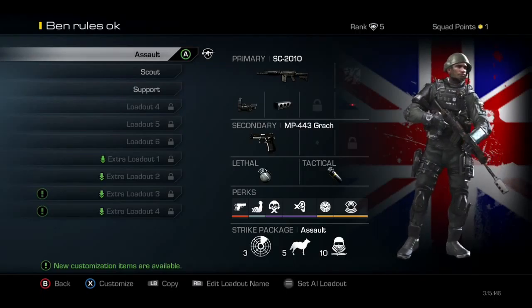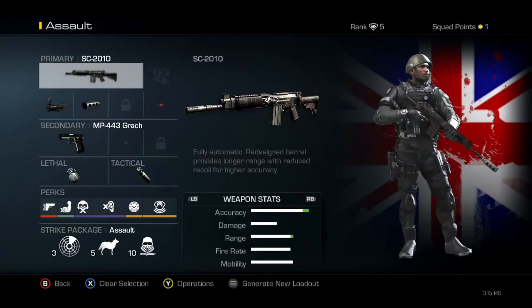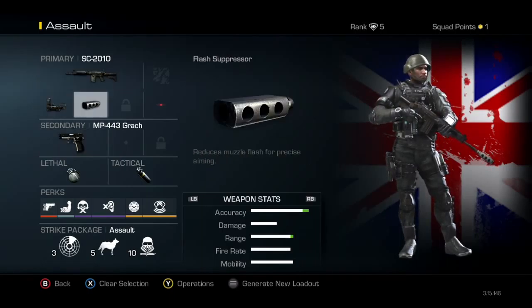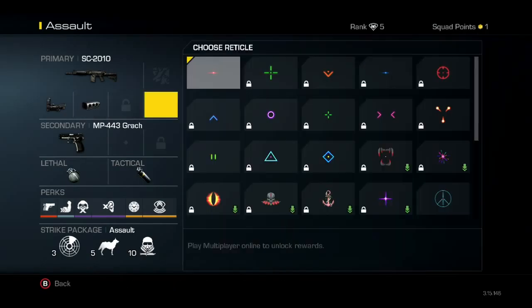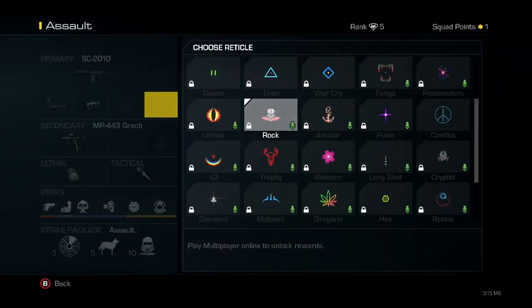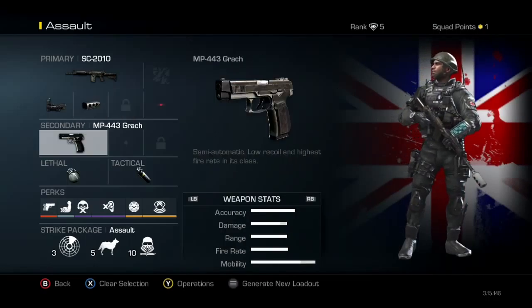So first we've got Assault. My primary weapon is an SC 2010, and it's got the red dot sight and a flash suppressor, and the normal reticle thing — I haven't unlocked any yet.